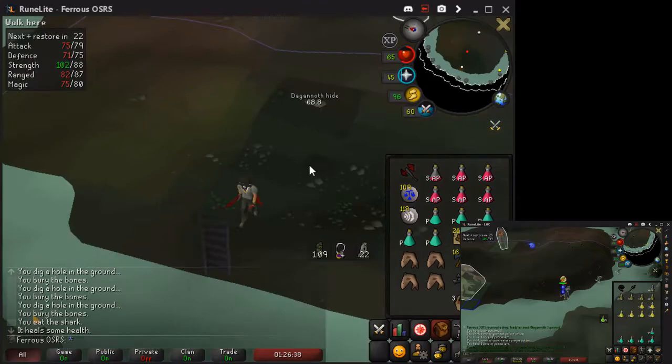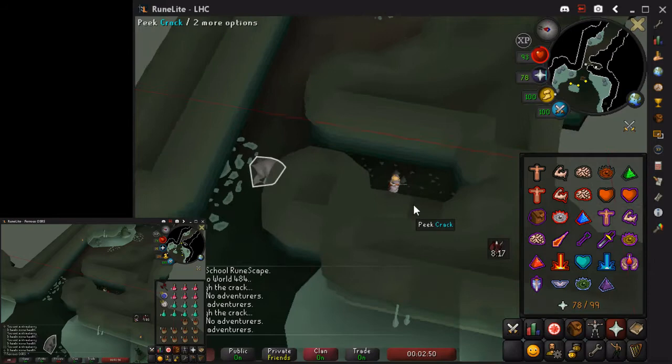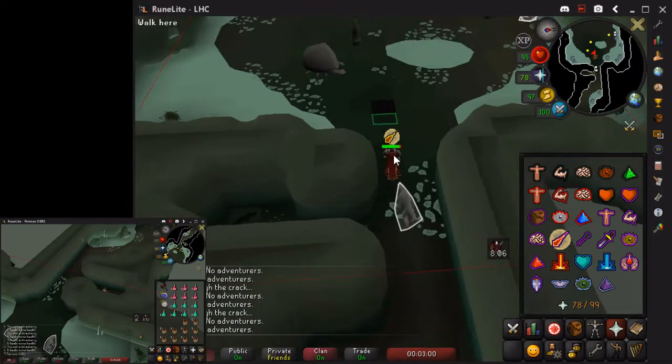The next clip is going to show the setup on the main. It's basically the same as when you're starting out a DKs trio where you're killing all three of them. You go up and down the ladder until Rex is far away. You pray mage because Prime maxes like 50, and then Supreme only maxes like 25.